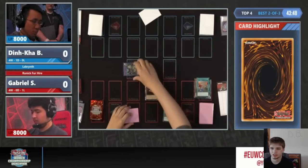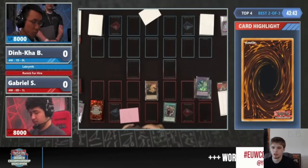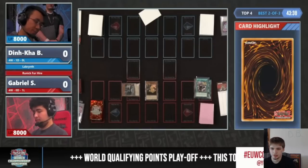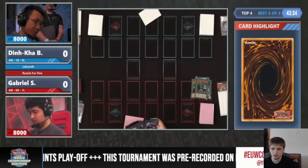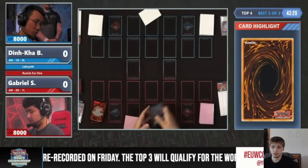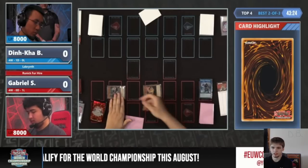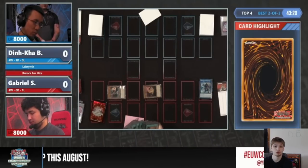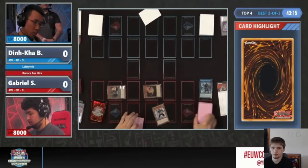They're going to go Normal Summon Rex, no effect, activate Rookie, Tribute off Hugin, go Special. So it doesn't play Mayhem. They're going to bring out Beat from the deck, link those off to make Donner. Then Donner Effect, Tribute, bring out Beat and then bring out Rex. Activate the Beat Effect to go Search — Beat will go search for Raphael. Definitely searching for Raphael there.